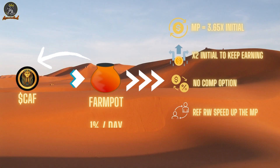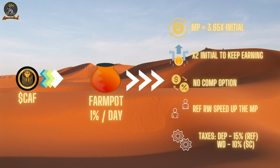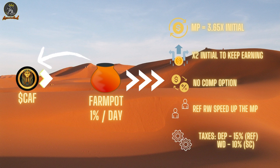Similar to a static miner where you'd normally enter with BUSD, BNB, or USDC, this one you enter with the native asset CAF. When you are in the Farm Pot, you are promised 1% per day in CAF. The contract is replenished in the native asset, so people have to buy the asset if they don't own it already. Supply and demand will dictate how much supply there will be in the Farm Pot.